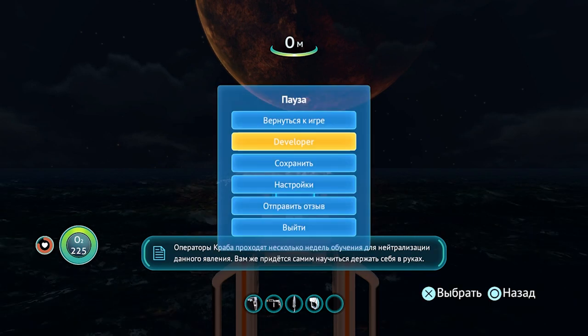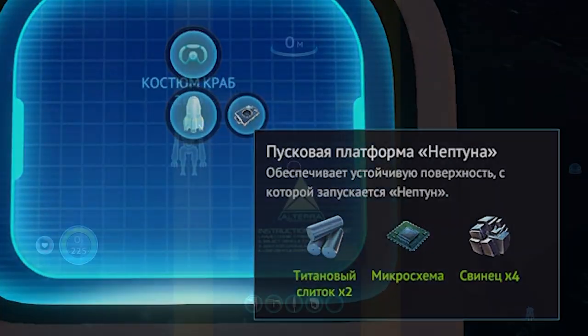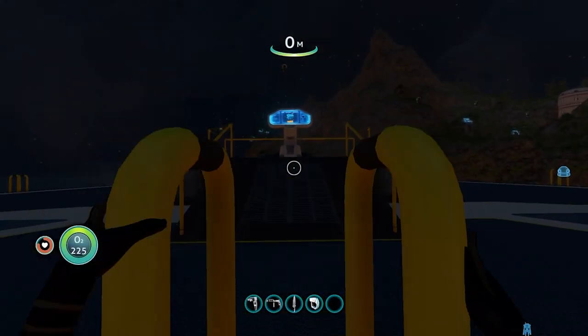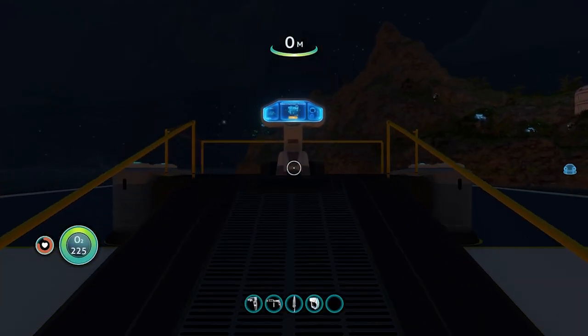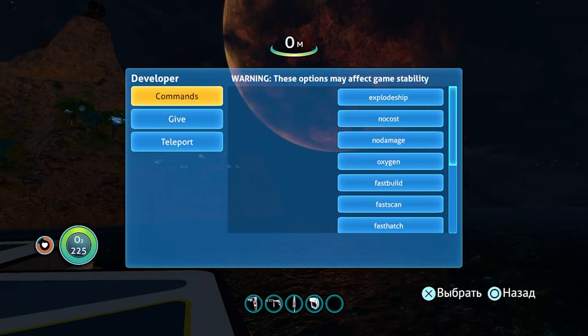Как только последний будет построен и достижение ляжет на полку, включаем чит No Cost и приступаем к сборке пусковой платформы Нептуна. Основа падает — залезаем, подходим к главному пульту, возводим остаток ракеты. Выключаем No Cost, проверяем надпись «Game mode» — там должно быть «Survival Freedom», не забываем.